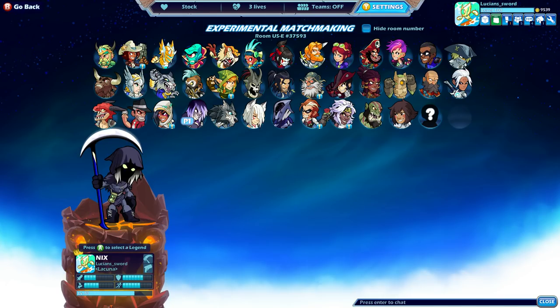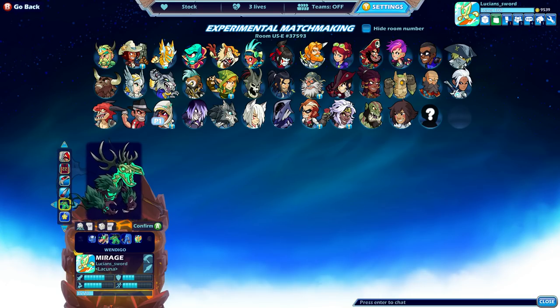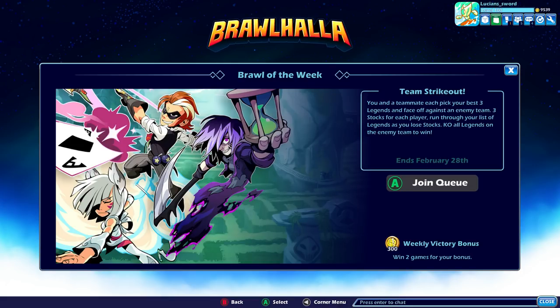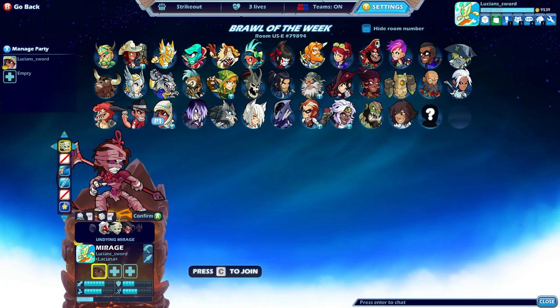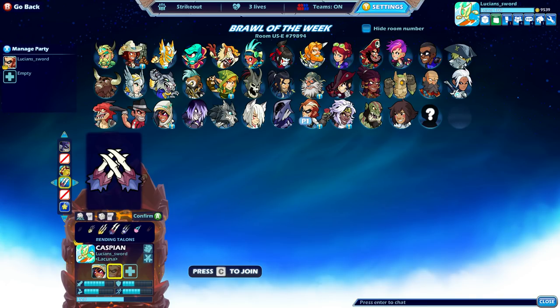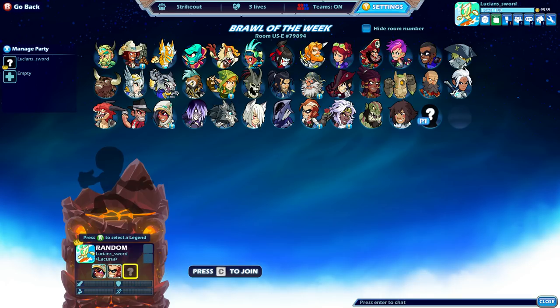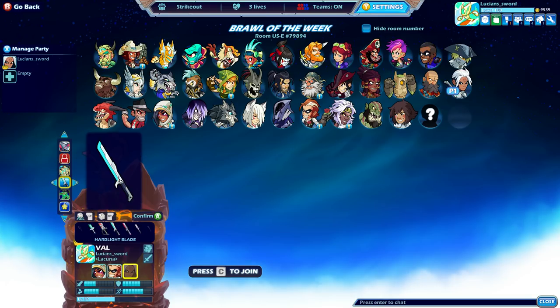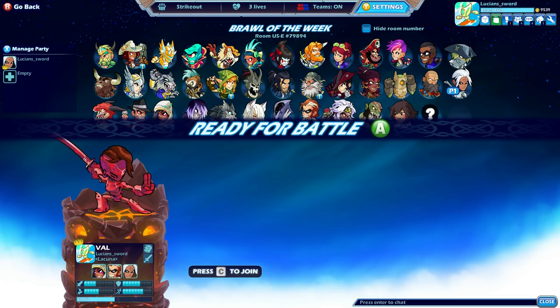I did some 1v1s, but I really want to try the Brawl of the Week — Team Strikeout. Alright, let's do Team Strikeout with Mirage and Caspian since we were just talking about him. Give him some cool guitars and stuff. For the third legend, why can't I do random, BMG? You're acting like Random isn't its own legend — it's so dumb. If I have to, let's just do Val, but give her some different looking gauntlets and sword. Imperial Decree — that actually looks pretty sweet, there we go.